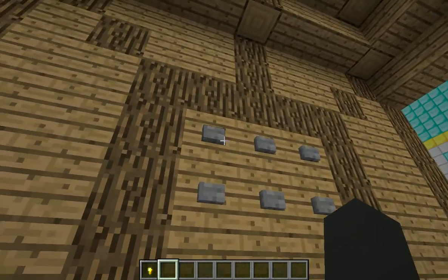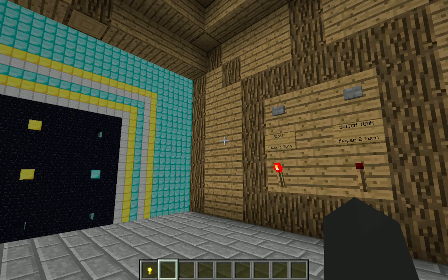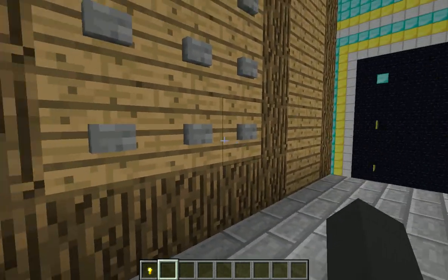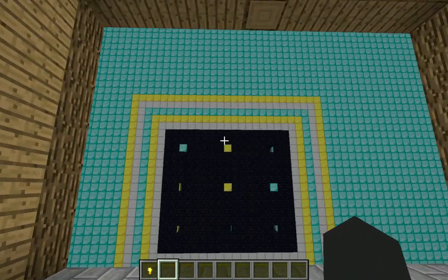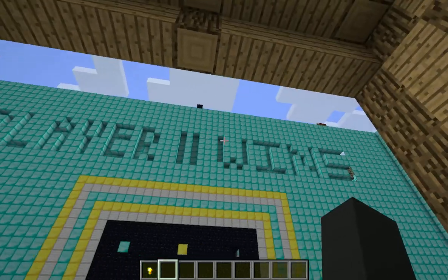Now, let's say Player 1 is an idiot and he goes up here — I don't even know why, he's stupid. And it goes back to Player 2's turn, and I'm going to hit that last winning button. And Player 2 wins.